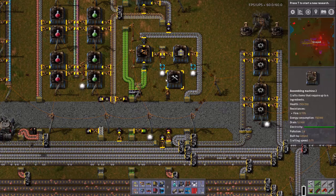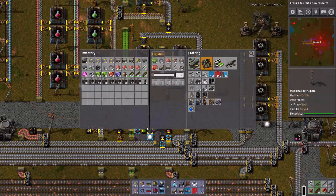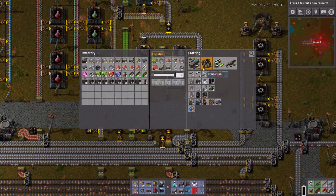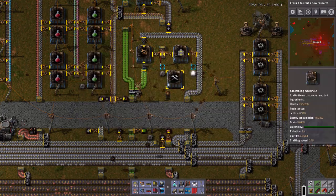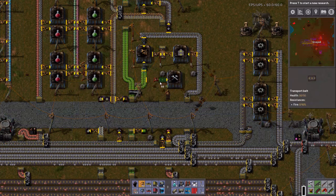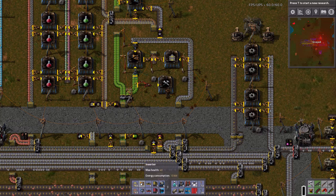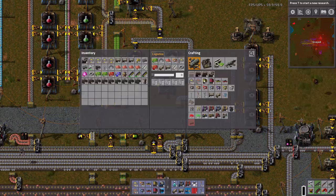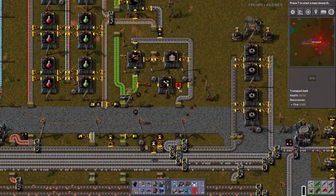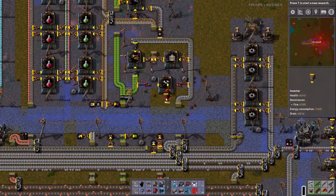I want to make sure that my bots can repair as needed. If I use a long-handed inserter — and this is one of those things where I'm not worried about high production, I just want it taken care of, so I'm not worried about massive throughput. A long-handed inserter there will take care of that. Then a regular inserter does not reach, so if I get another long-handed inserter I can take care of that too.